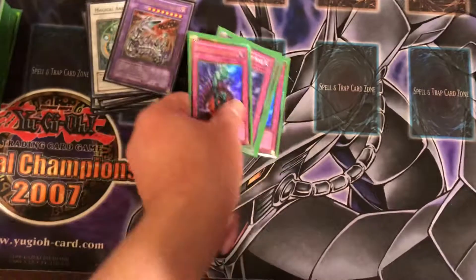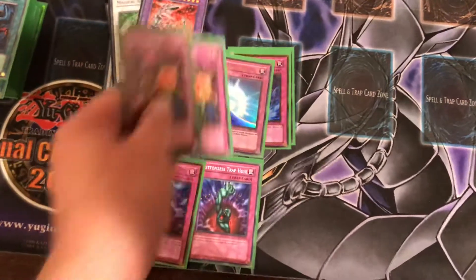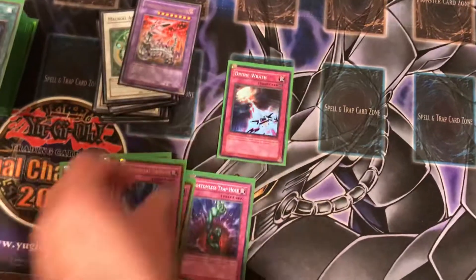Now for the Trap cards: you got 2 Bottomless Trap Hole, 2 Raigeki Break, 1 Mirror Force, 1 Torrential Tribute, and 1 Divine Wrath.